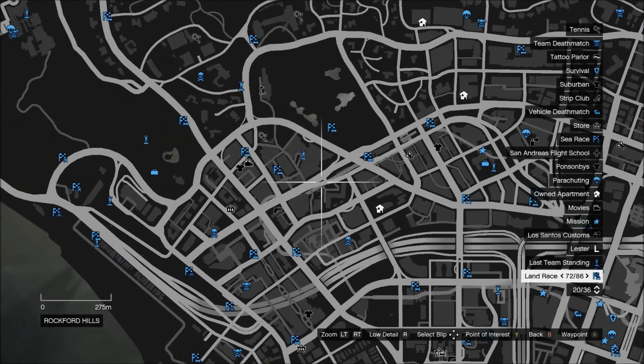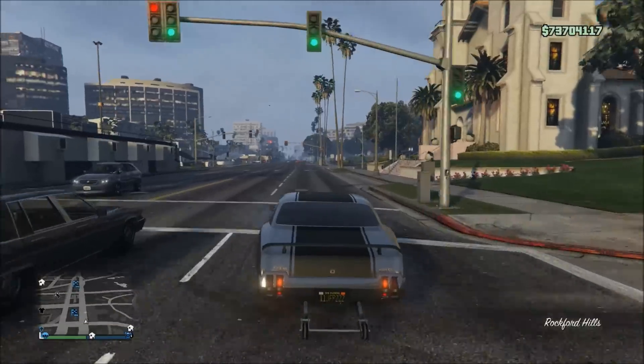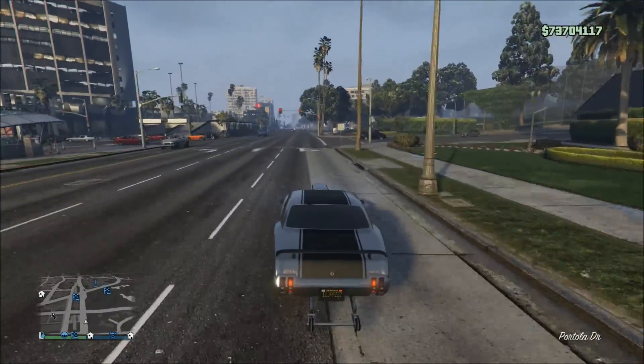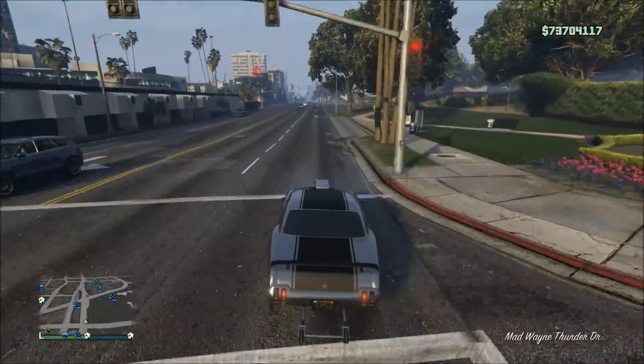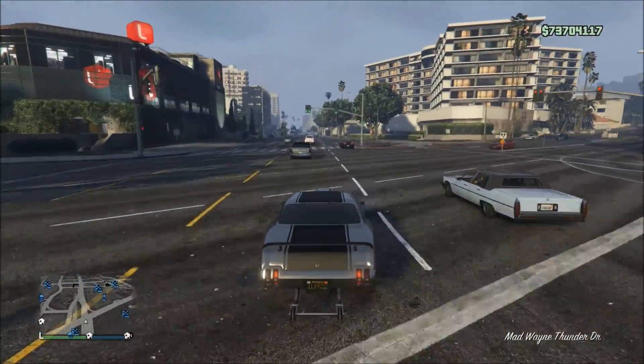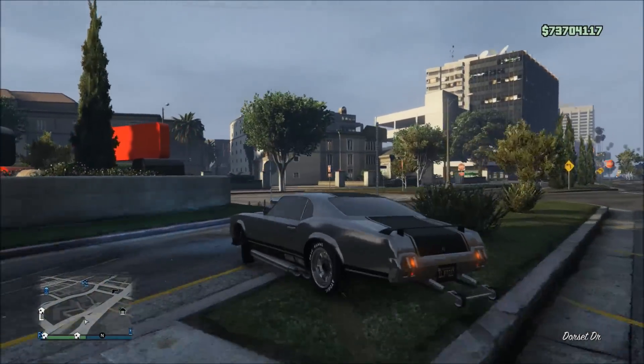I found one of the best locations to be this long road right here. What you're going to want to do is drive up and down this road driving either a Sabre GT if you or your friend already has one, or use another muscle car like the Phoenix — this will also help you spawn one up. There's no specific time it can spawn up, day or night, so all you're gonna do is drive a good distance down the road.